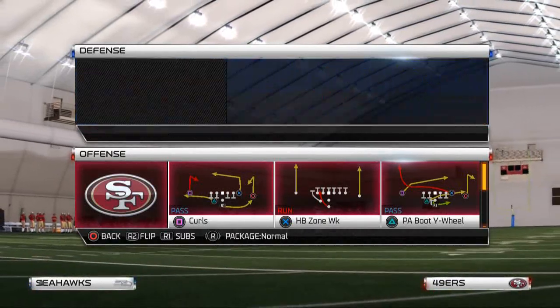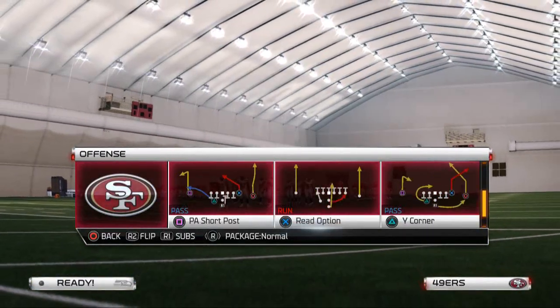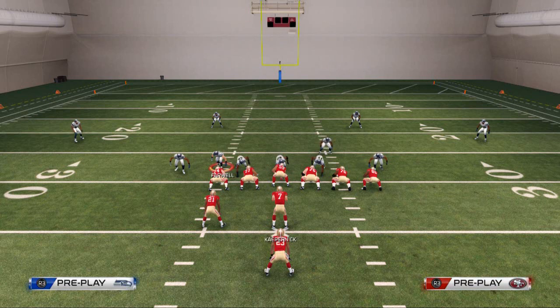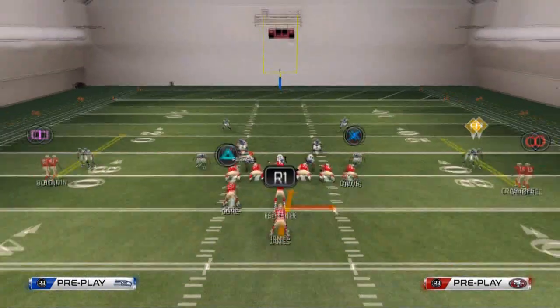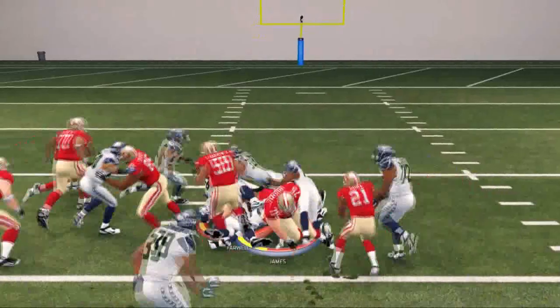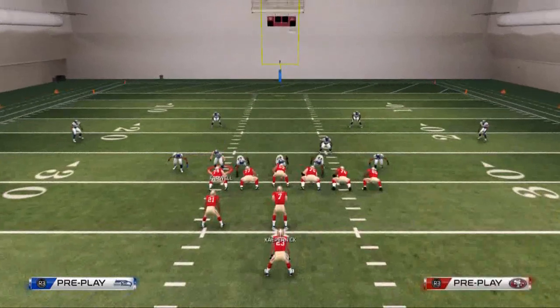In combination with the triple option, the second play is just a standard read option. We like the read option out of the pistol weak because we are balanced and can run it to either side, unlike the triple option. My read defender here is the cornerback — he stands up, so I give the ball to Michael James. Any team you use this scheme with should have two good running backs, like the 49ers, Seahawks, or Eagles.